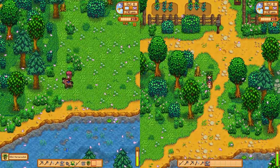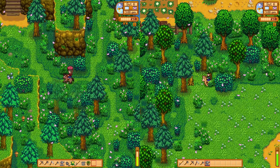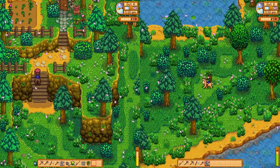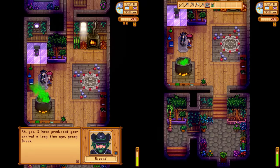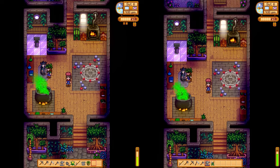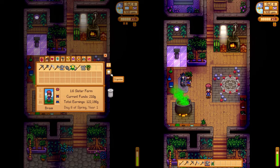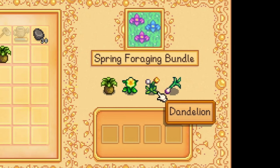We're a little zoomed in so you guys can see what we're doing. Keep going left, just straight left. Here's the wizard's house — we have to get off our horse. Hello, wizard. How you doing? Long time no see. Now we can see what we need to donate. We need these forageables — we need a spring onion, we should go get one.